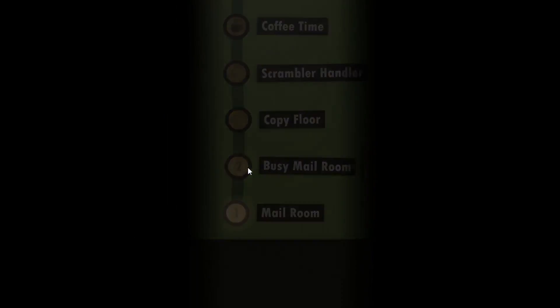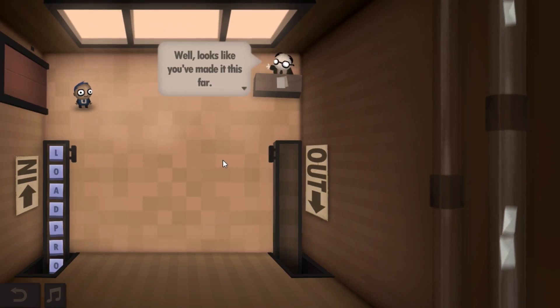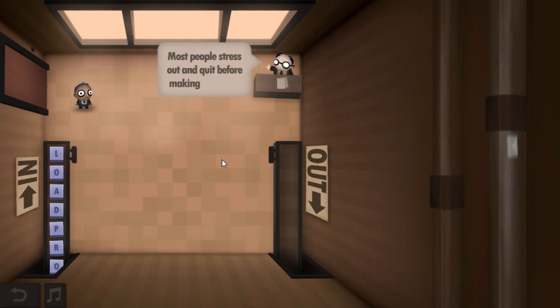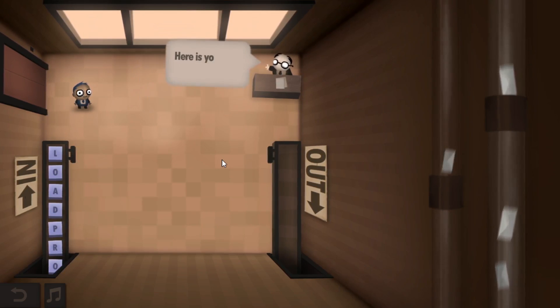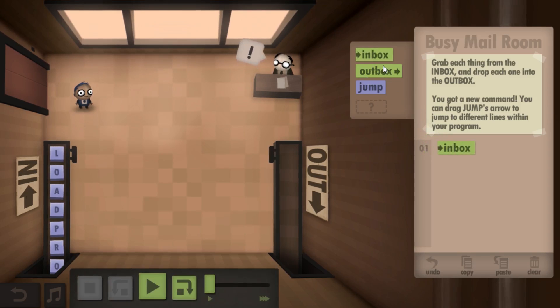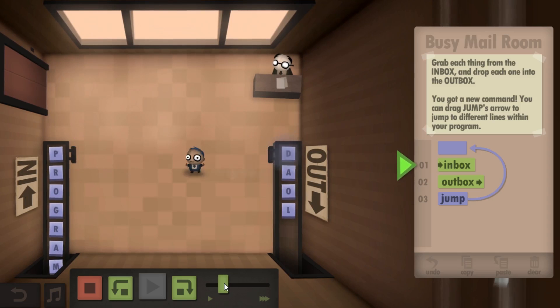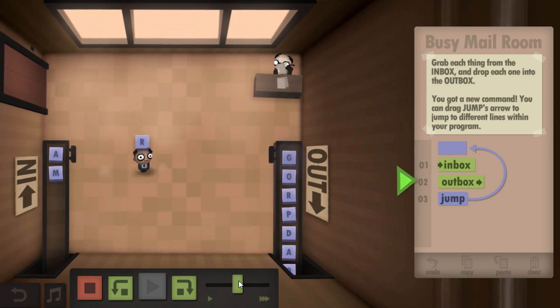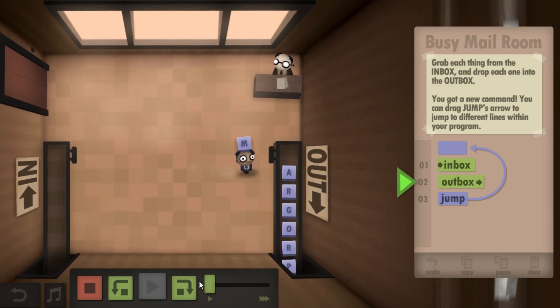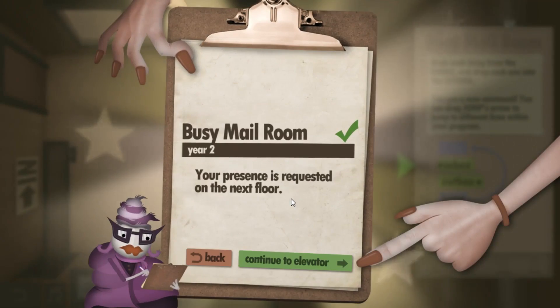We're going to go to the elevator and head up to the next room. In some of these you're going to have multiple challenges that you can try to achieve a high score in. It looks like you made it this far — congratulations on your promotion. Here's your new assignment: we're going to grab each thing from the inbox and drop it into the outbox. We have a new command: jump. If you remember the good old days of BASIC, this is your go-to command. So we're going to do go-to zero, start it up, and you can see it's going to dump everything in there. Every time it hits number one it goes to two, bounces to three, goes back to zero and straight to one. That's how we're doing busy mailroom year number two.